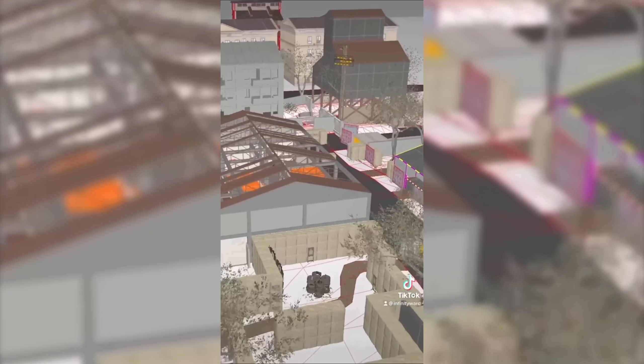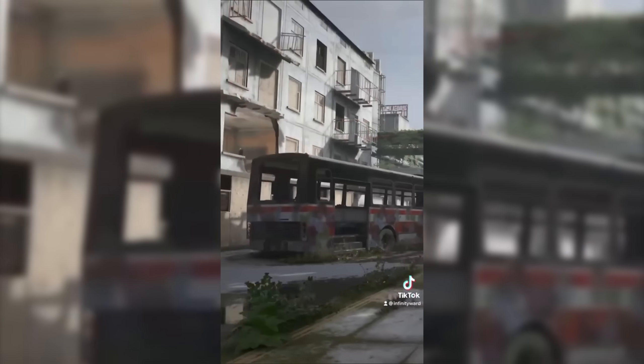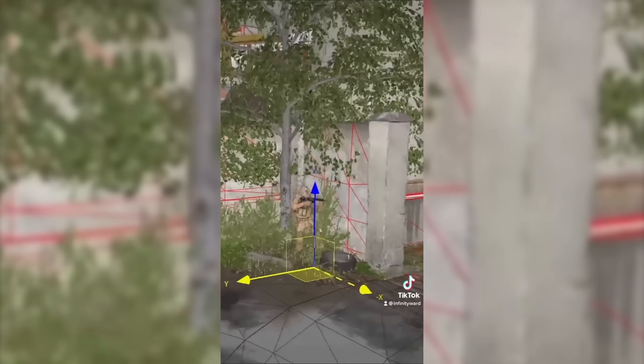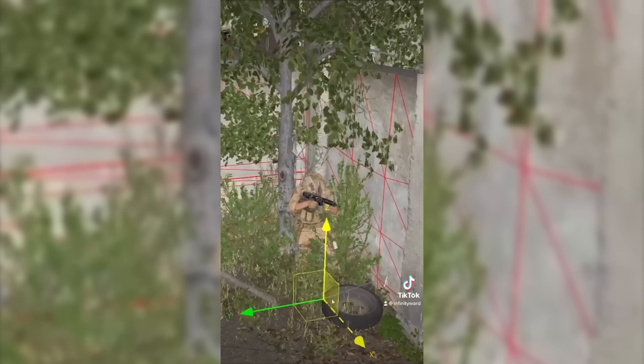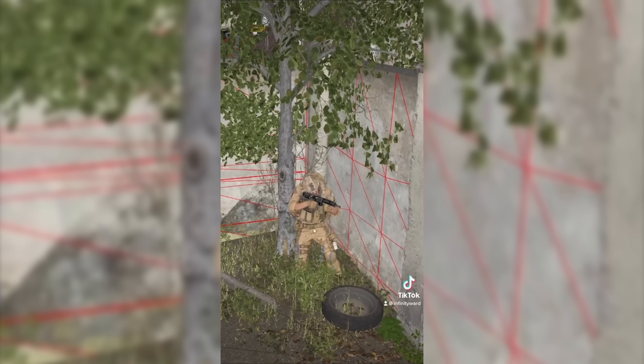Another thing I really noticed about this map, as well as Grand Prix, is it looks like they've been toning down the doors a lot. There definitely appear to be some doors around the map that you can interact with, but I also noticed so many openings that were just openings, whereas in Modern Warfare 2019 they definitely would have just plopped another interactable door in there. I don't mind the odd door here or there, but I'm glad to see they're not just plastered all over the map.